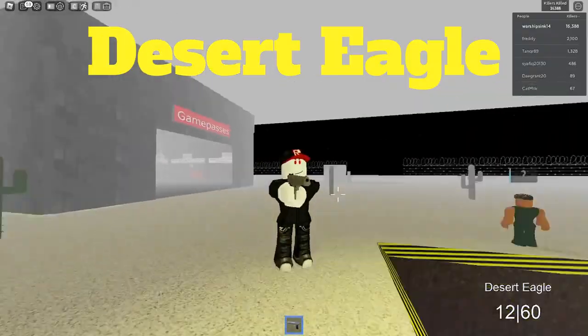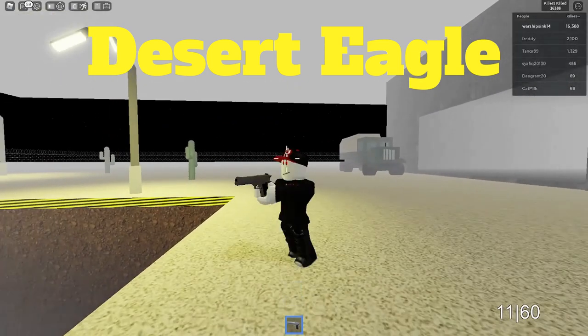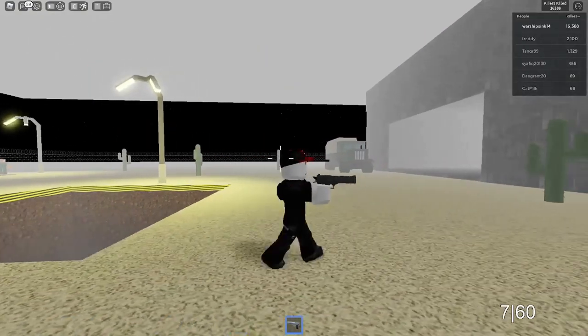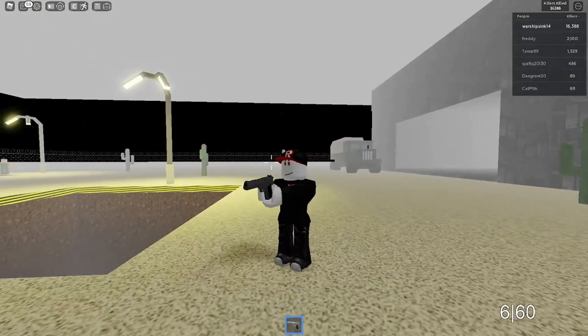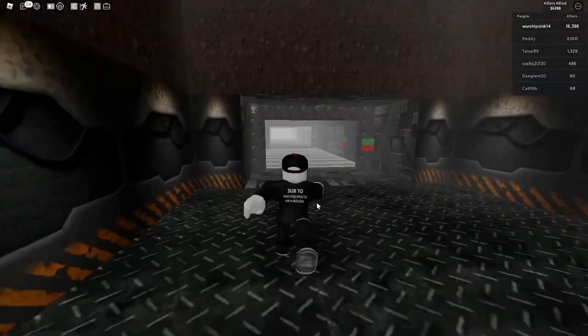Our next weapon is the Deagle, or the Desert Eagle. This gun is a pistol and it shoots pretty fast actually — a better version than the M1911, which I'll show later in the video. Let's show you guys how to get this gun. Drop down, put it in inventory, and let's go.